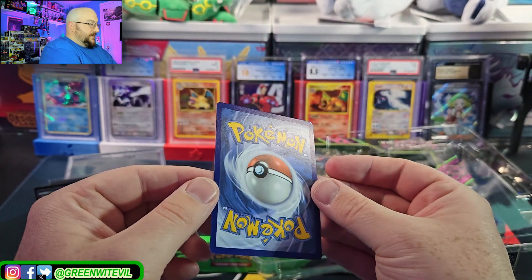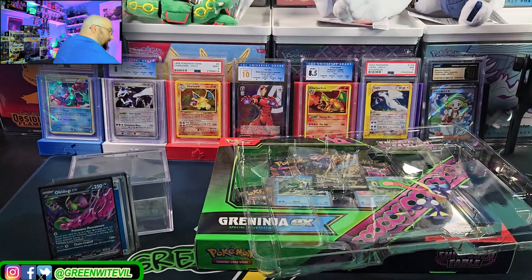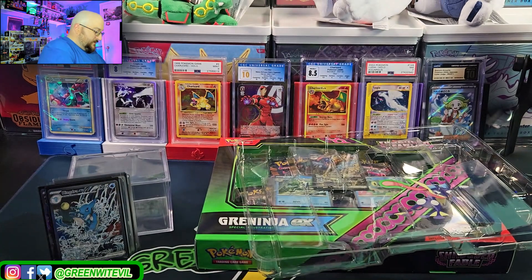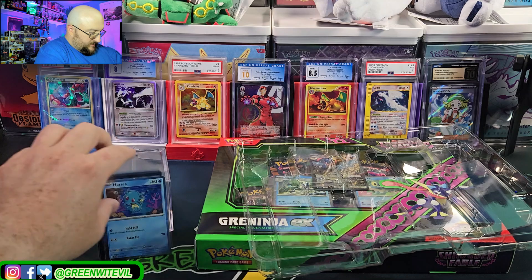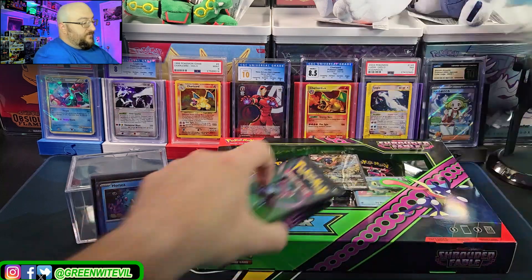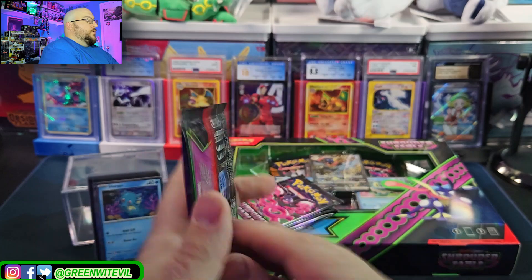The back looks okay on the bottom — still a stunning card. We'll combine both promos in one sleeve for the future. We have our stack of hits so far, two pulls from these packs. Now we're into the main events — Munkidori on the cover. Let's see what we get.